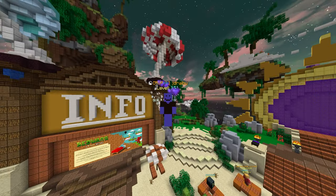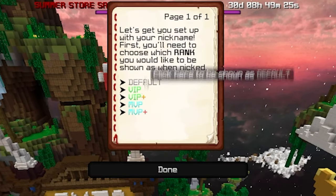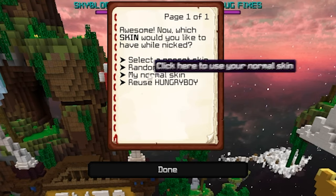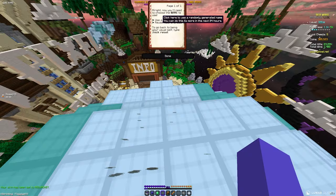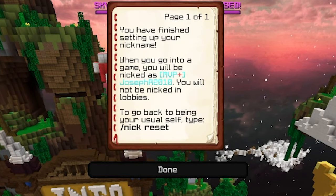Every single Hypixel player will be able to see the cape. All you have to do is type /nick, set up your nickname, then choose anything you want for the rank. Then choose random skin, and it will ask you to use a random name or reuse a previous one — just select random name.